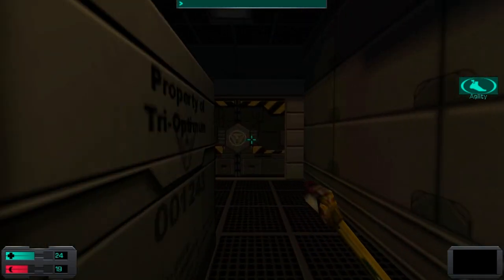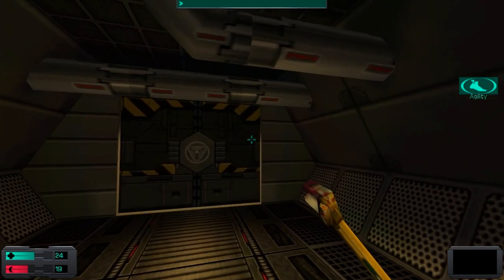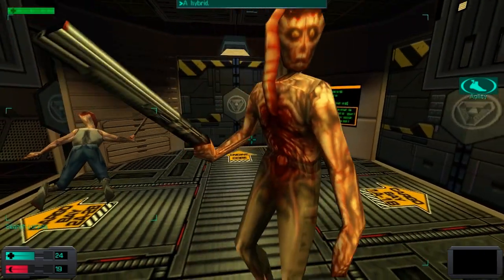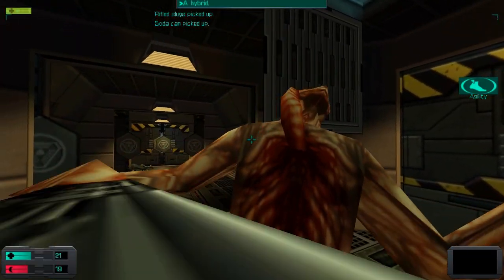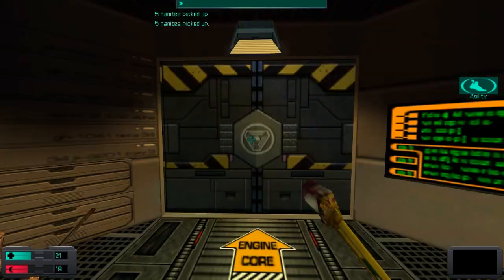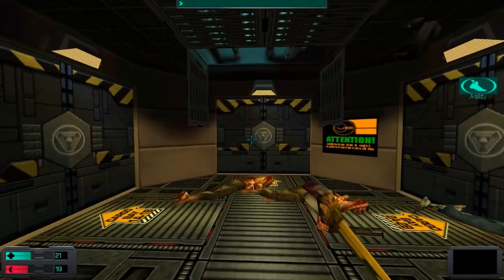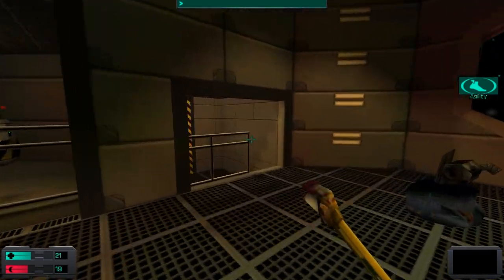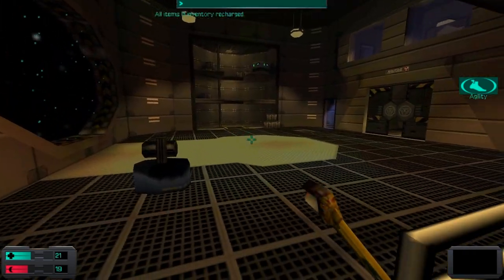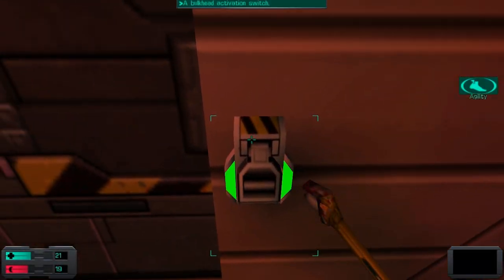This item allows you to freely modify a weapon. Each gun in the game can be modified up to two times, and modifications will raise damage as well as have other side effects such as decreasing reload time, increasing the ammo clip, reducing kickback, increasing projectile speed, and many other things. Each gun has its own specifics and it follows this structure very rigidly.